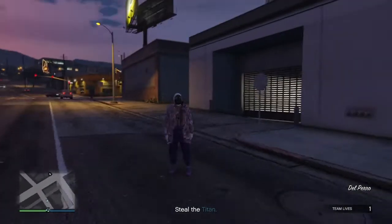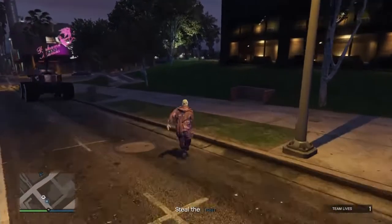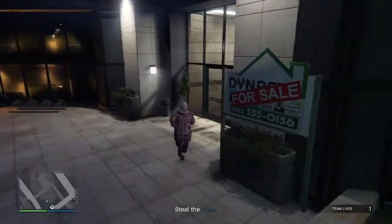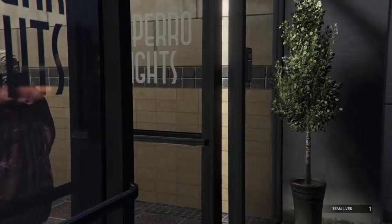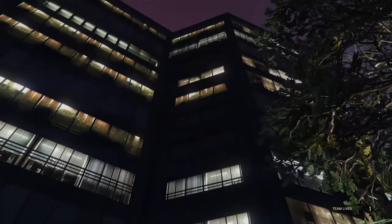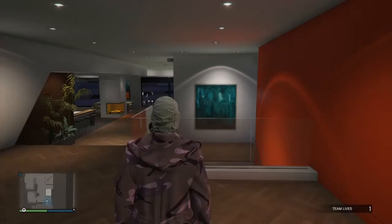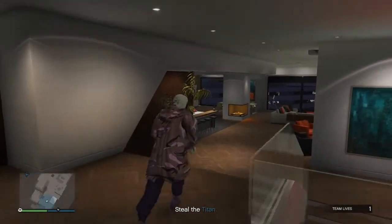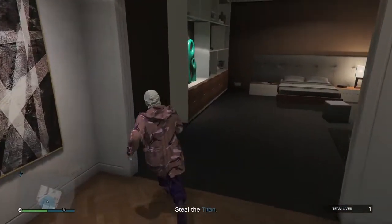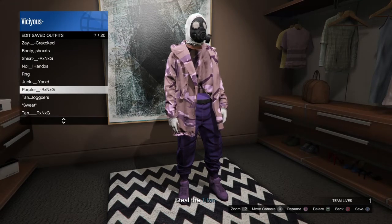If you did the glitch right, you should spawn in with this mask on and you should have the invisible chest. As you can see I have done the glitch correctly. Once you've done it, go inside your apartment and save the outfit. You can put a mask on with this — like a bulletproof helmet or anything you want. Go to your clothing and save the outfit.